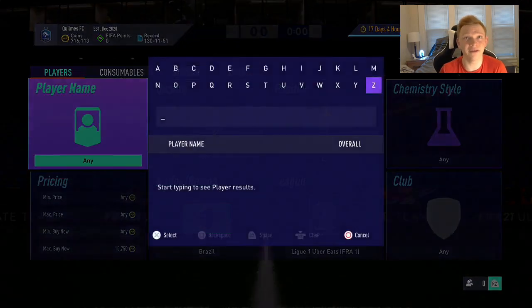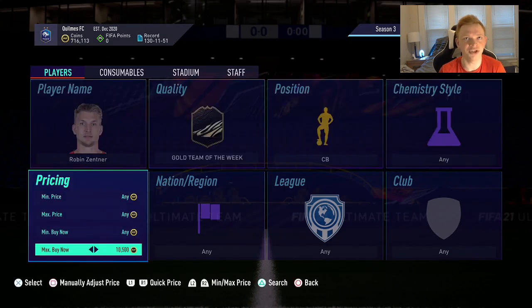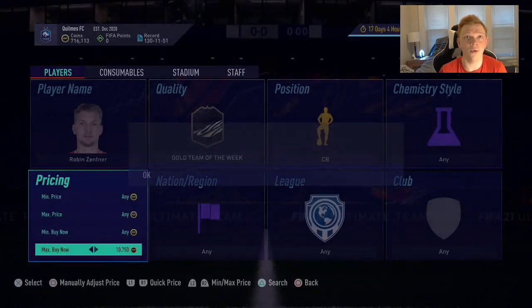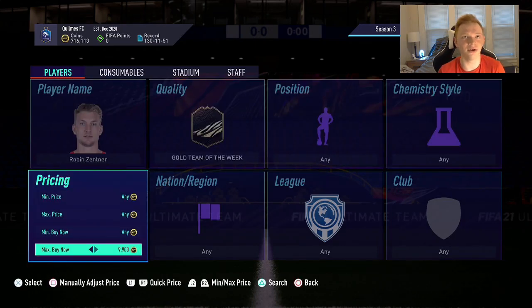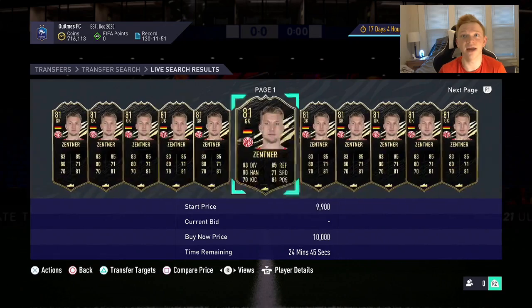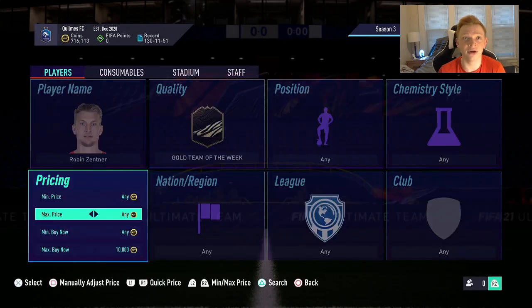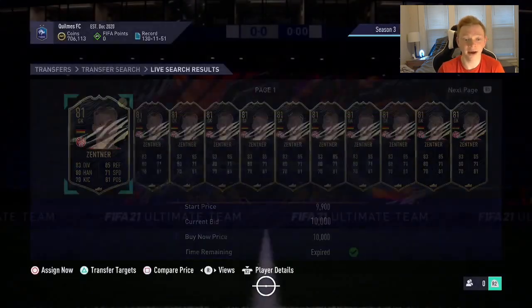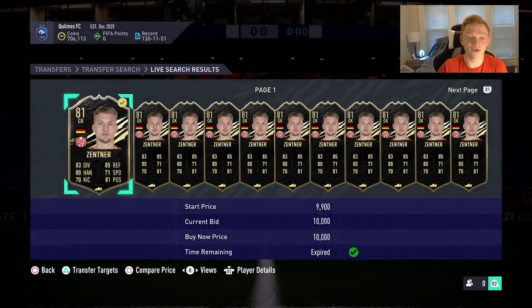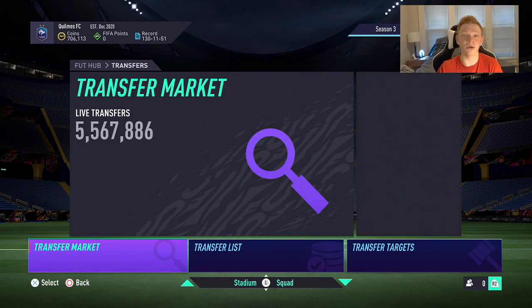Next up is another guy we're probably going to be getting for discard price — Zentner, an 81-rated German goalkeeper inform. He's at discard price right now. For discard price he's going to be a guy you want to pick up. He's bound to go up at least a thousand coins at some point once he's out of packs. He's a guy that's going to be used a lot in SBCs because EA are releasing a lot of SBCs right now — he'll be getting thrown in, and there's going to be no supply once he goes out of packs.